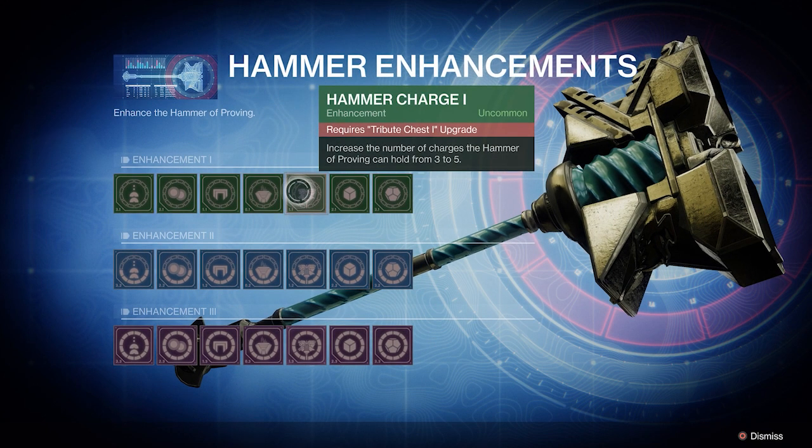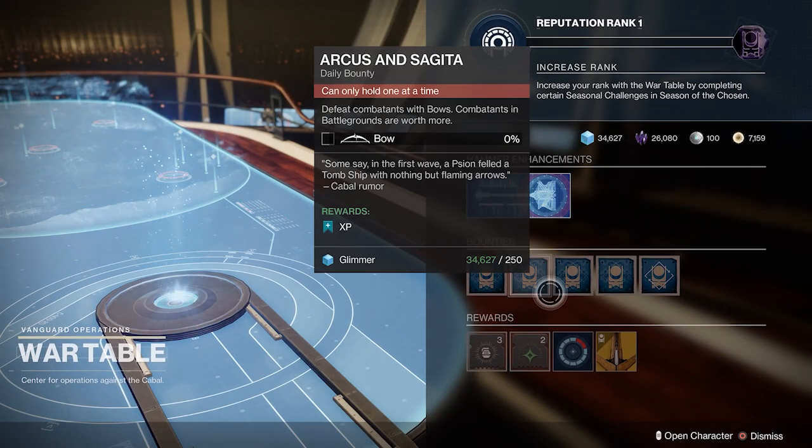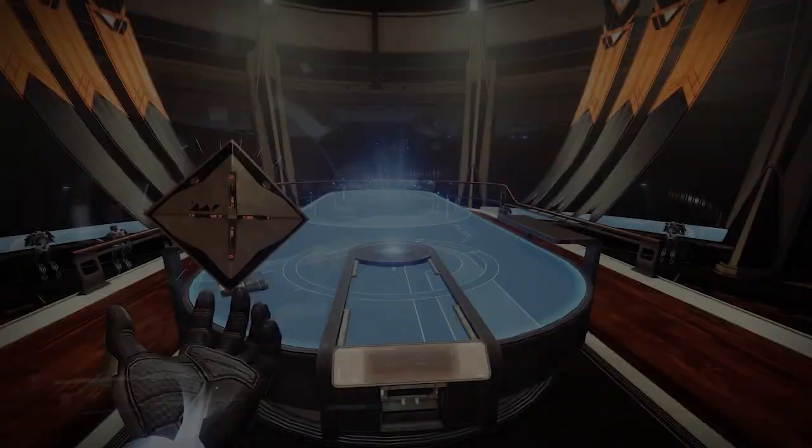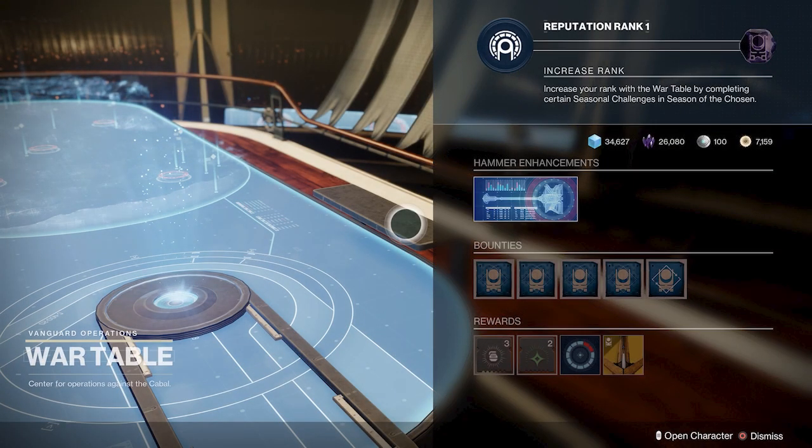They've added battleground as a core activity within the Vanguard, so it appears that with this War Table and battleground this is something they're going to build season over season — again that'll allow them to do better things for the game in general, so that's a positive. As you level up your War Table you'll be able to get an actual emblem and a ship — all Destiny players will go crazy for that. You can also buy mods from this, which I think you can use within the activities, so we'll be getting some sort of seasonal mods. We'll see which ones are good, but that's something you can do as well.